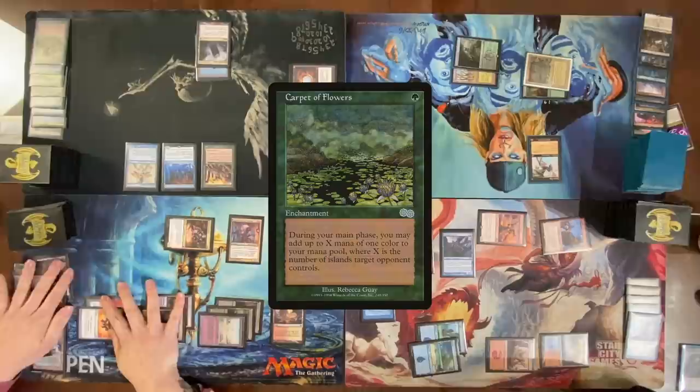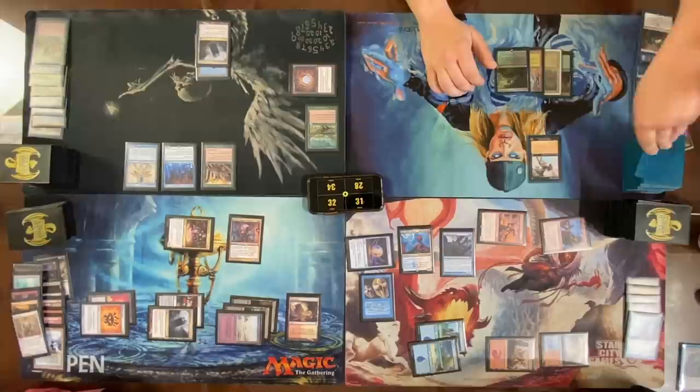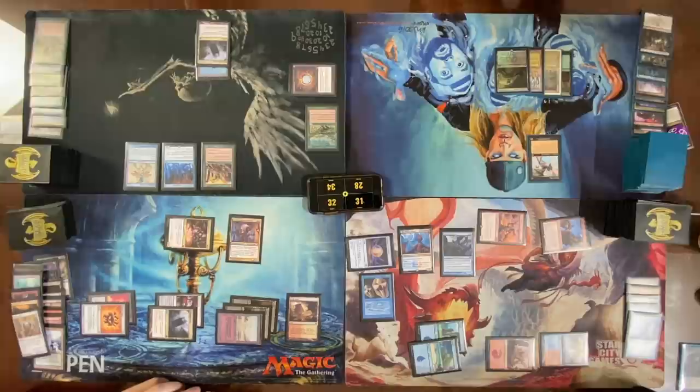Cast the Carpet of Flowers, move to second main — make three mana, do nothing with it. Pass. I'm not going to cast a 2/2 while there's Niv-Mizzet on the battlefield — that's a pretty bad idea.